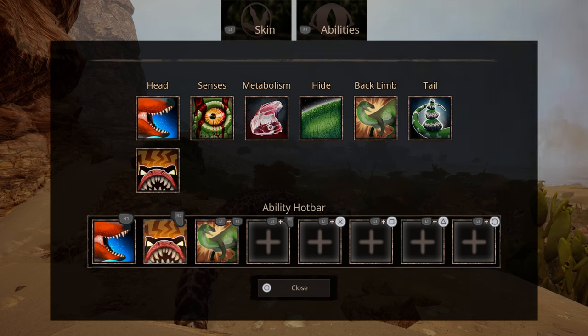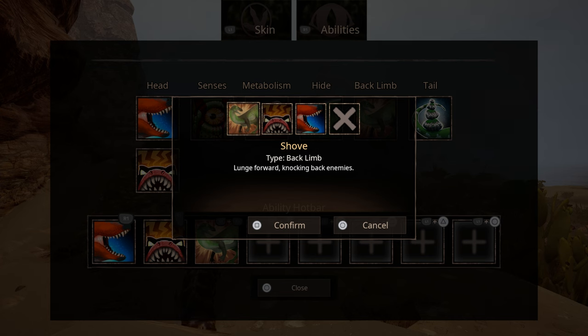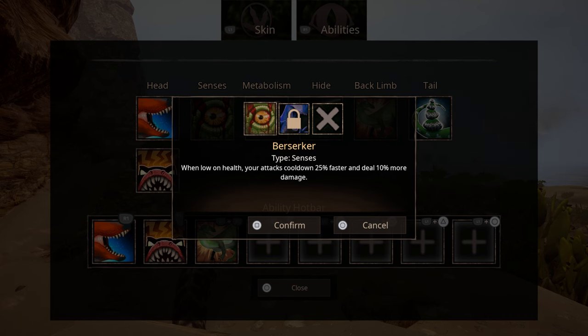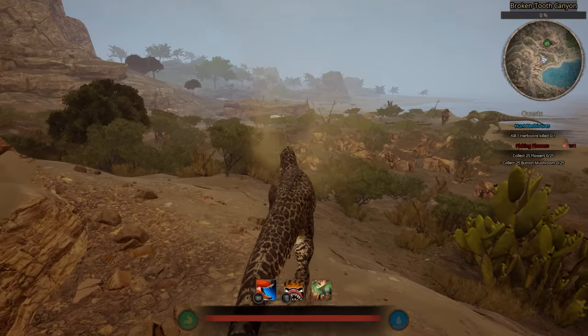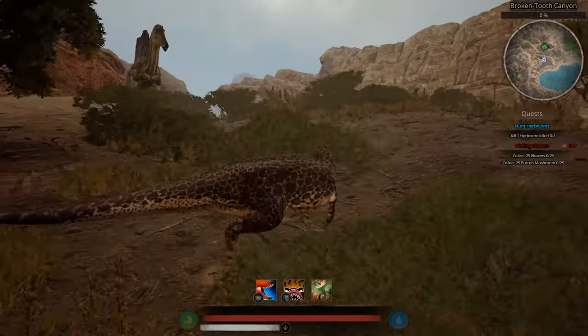This is the setup I'm going to be using for this video: regular bite with the thrash attack and the shove ability, as well as the Berserker sense ability. Let's see how the thrash does against another dino around my size — we've got to find a smaller dino to fight.